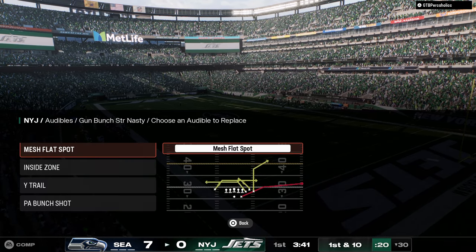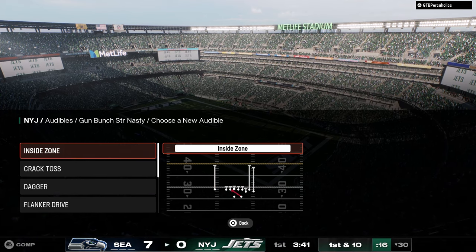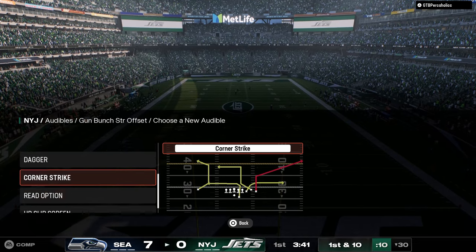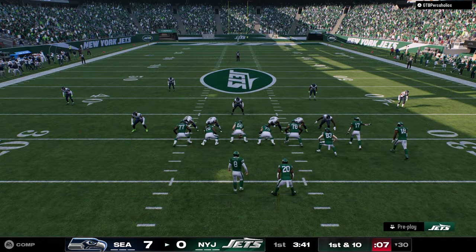Wide trips is a super glitchy little formation. Their bunch strong nasty is pretty much the same as Colts, a little bit less in it. And then they have the bunch strong offset — I love the bunch strong offset. I think the bunch strong offset is probably the best standalone formation in the game. You just come out, you call hike, it's just a very good standalone formation.